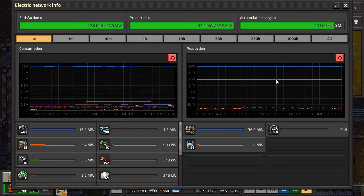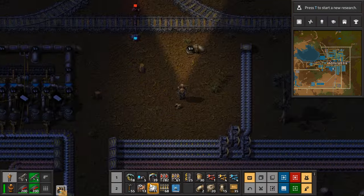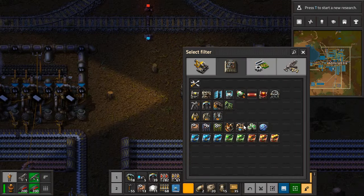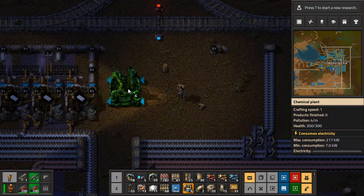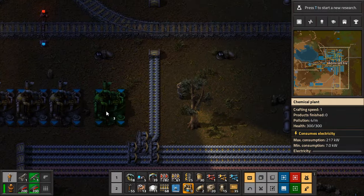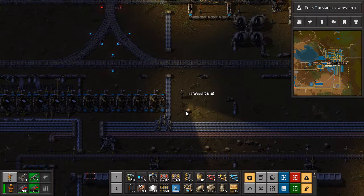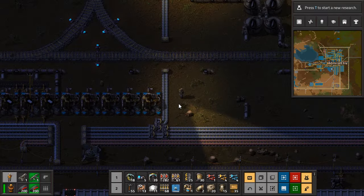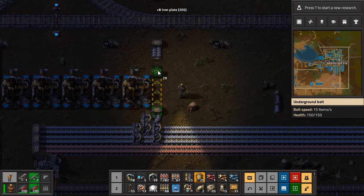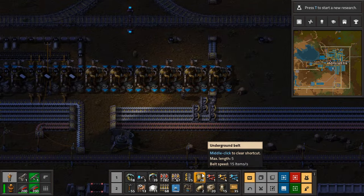We're gonna need more oil and we're gonna need more copper. I know I talked about the copper last time, but yeah, we are definitely gonna need it. Do I keep this just going straight through the middle or what? I'll just do that for now — it's ridiculous enough.